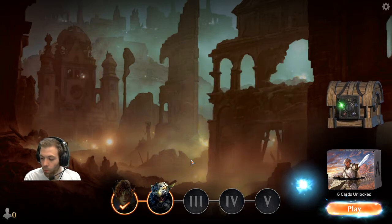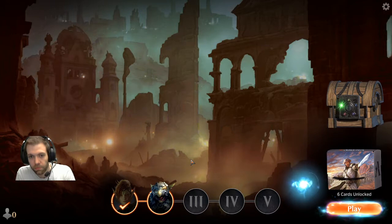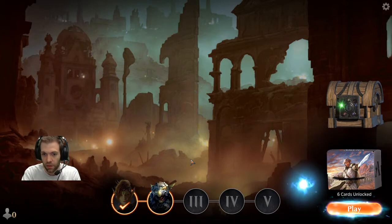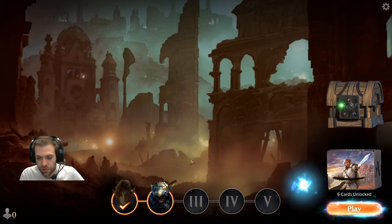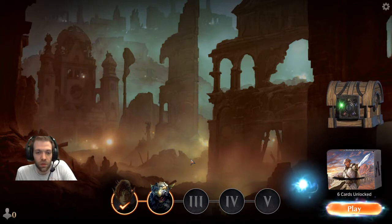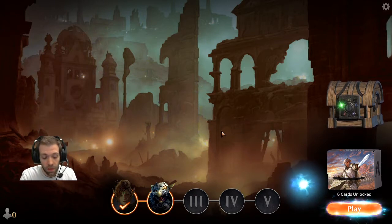That raises an interesting point — what are planeswalkers and where is Ravnica? In Magic the Gathering, you are a special type of wizard called a planeswalker, who can walk the planes. Each plane is a universe or plane of reality. Ravnica is one of the planes of the multiverse — an entire cityscape, cover to cover — and it's one of the best, most interesting and most popular planes in the game.